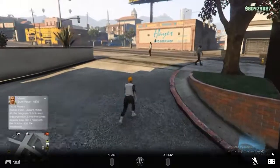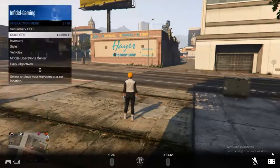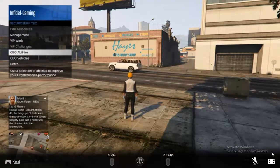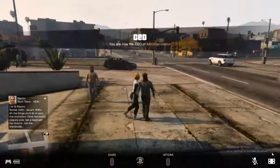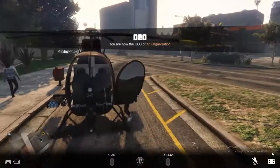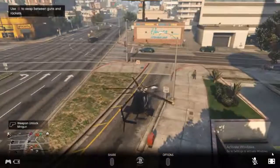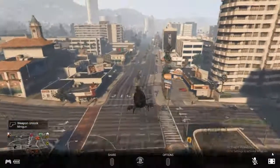So now we're all the way up at Del Piero. Basically the glitch is done. I'm just going to show you that the cars are actually there. Obviously you can also buy the yacht, the aircraft, and everything. I do believe that when you buy the aircraft, you have to physically go and take it out and put it back in to make it safe.